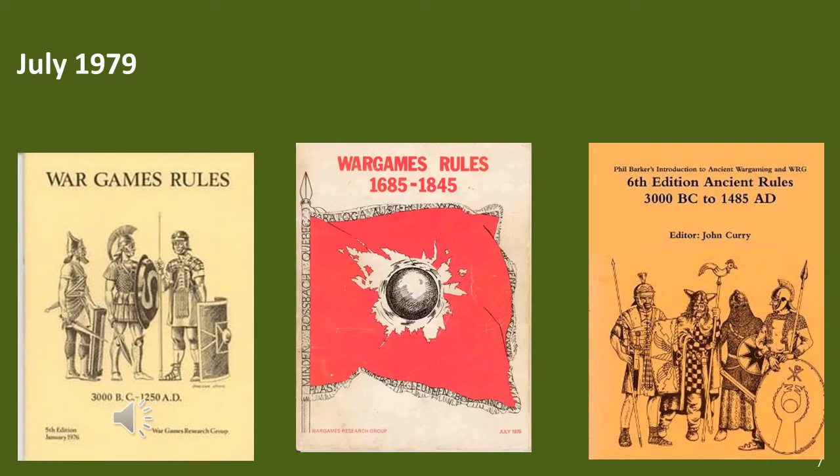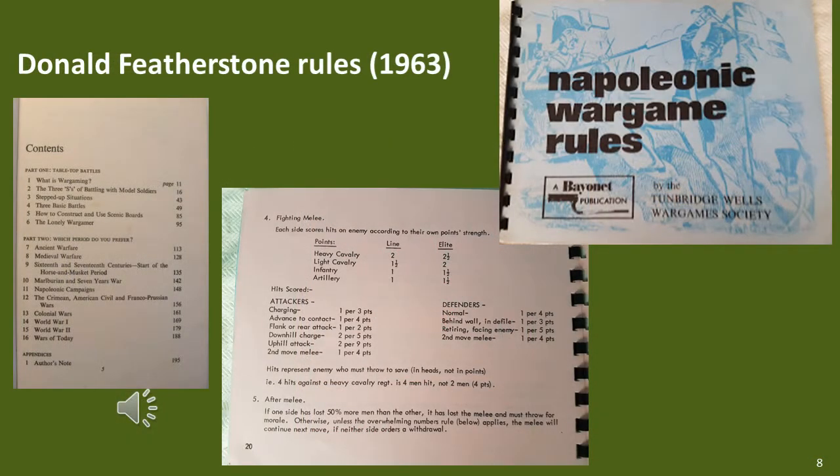The most obvious change was moving the figure scale from 1 in 15 to 1 in 50 for infantry, as well as a plethora of other changes. There is a very old set of rules from Donald Featherstone's book printed in 1963. This game system was used in a later set of rules called Napoleonic Wargaming's Rules by Tunbridge Wells Wargames Society. Some pages are available for download and they look like very simple rules, mainly interesting from a historical point of view.